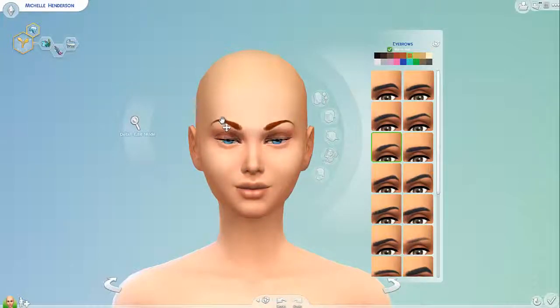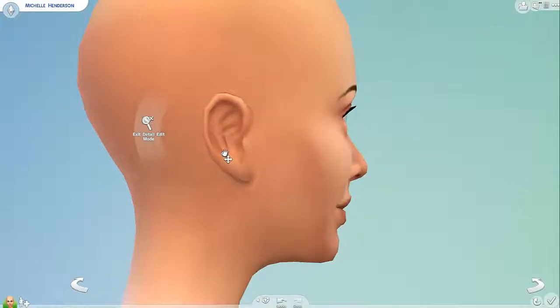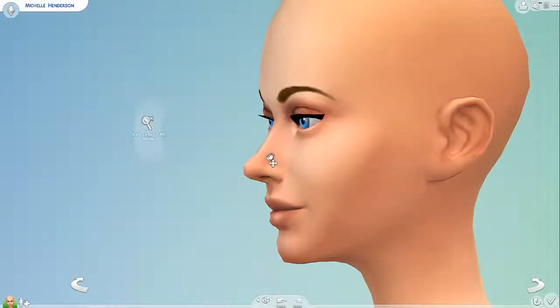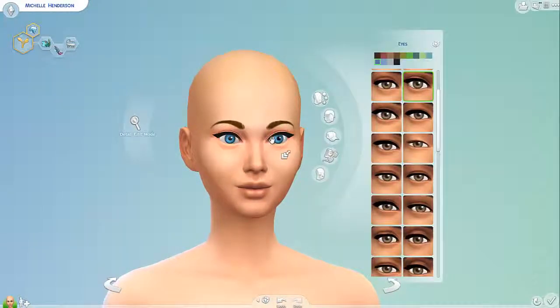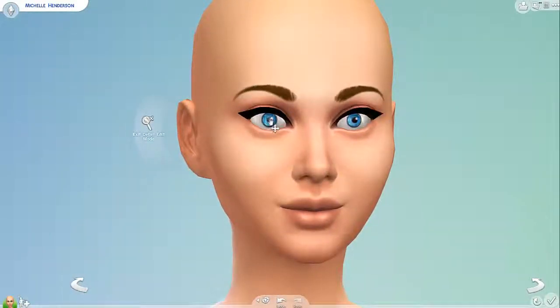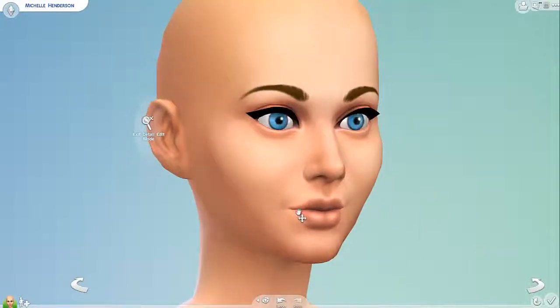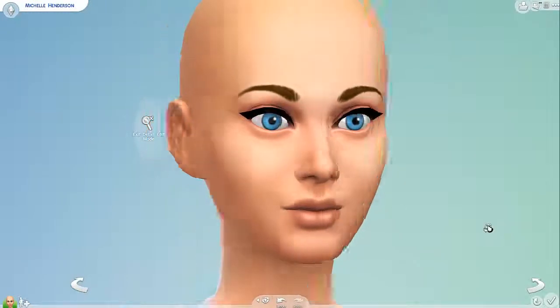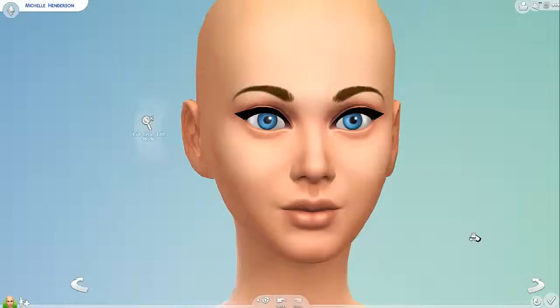Start with some eyebrow. I'm going to give her some lighter brown hair. I'd like her nose a little bit bigger. I want her to have really big eyes — not like super big, but bigger. Smaller lips. There we go, actually detailed.